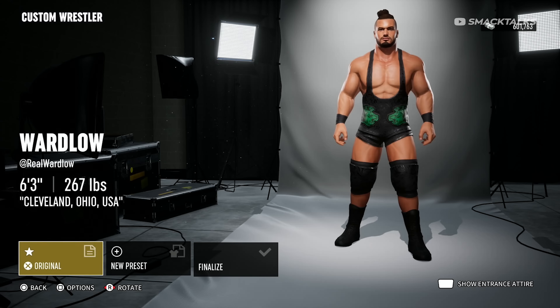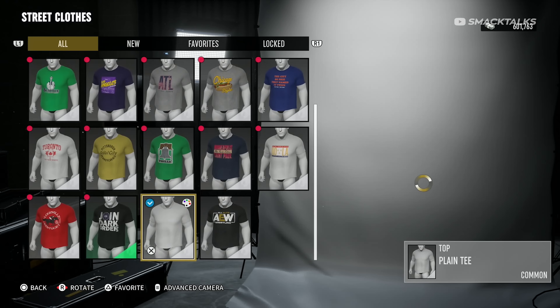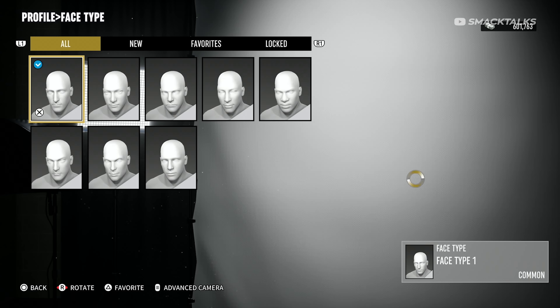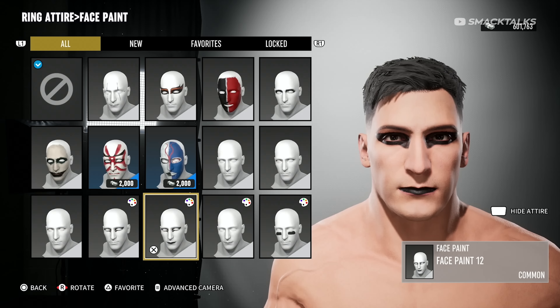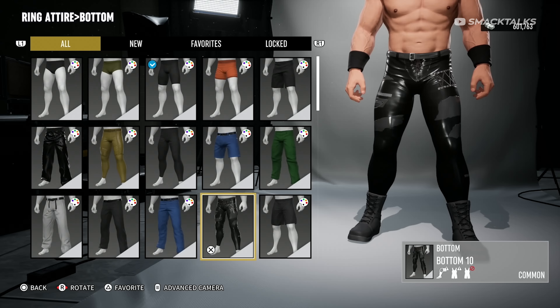So that's a breakdown of the creation suite options in AEW Fight Forever. One thing to add is that when editing in-game characters, while you can customise their entrance and movesets, the only change you can make to their appearance is to give them a top. To sum up, the creation suite is extremely limited with the options available, especially knowing that Yukes have offered so much more in the past, so unless there's a big update planned to add missing wrestler parts or more customisation options like appearance sliders, it's hard to see there being any real interest in the creation suite aside from maybe using it to create a custom character for Road to Elite.